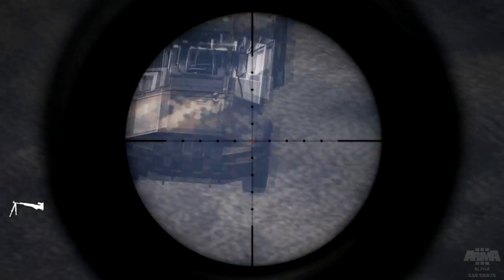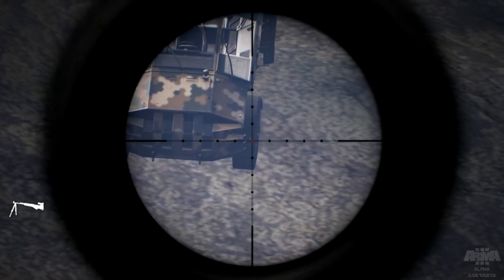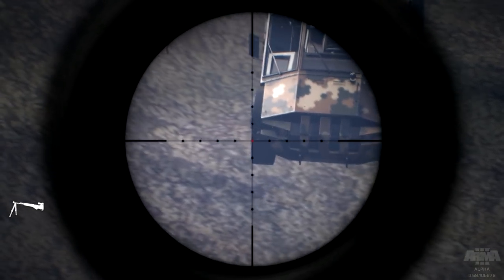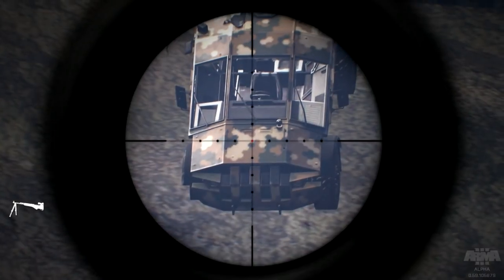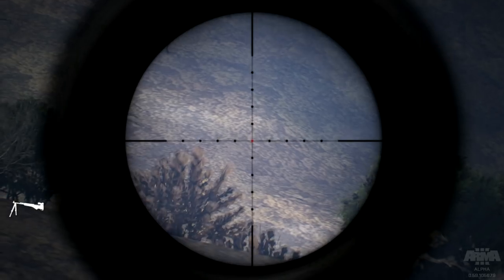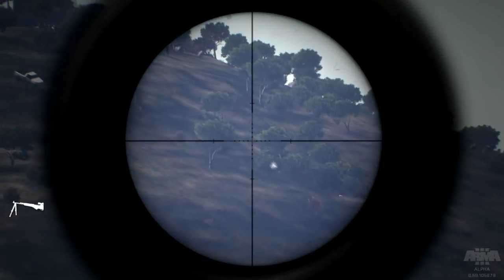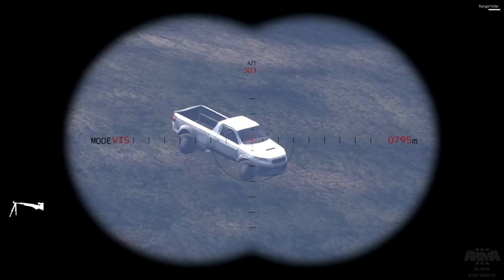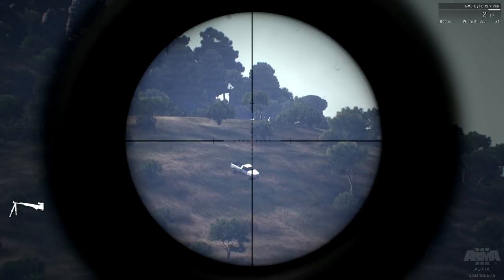Now let's see how the anti-material rifle does against material. It usually takes about a whole mag full of rounds to take out one of these tires. It took one to two rounds to take out the tires. Let's bump the range up a little bit and get a range. 795 meters — put it right on 800.